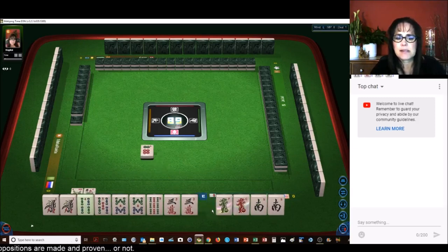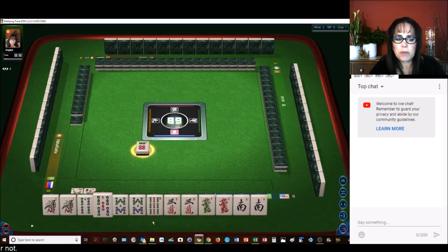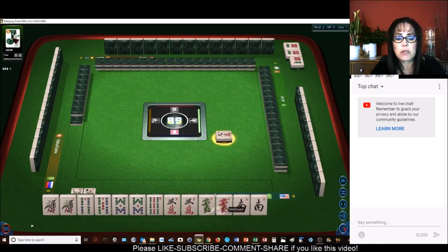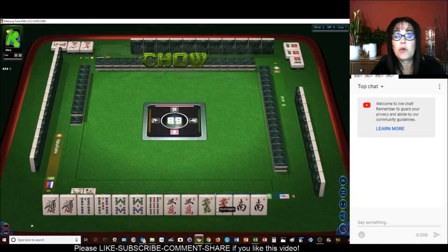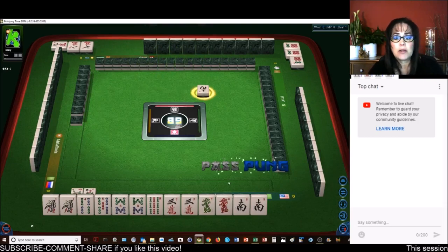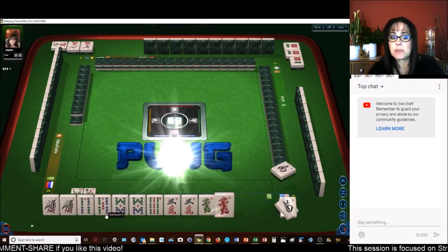Let's get rid of the 6 dot. We have 1, 2, 3, 4 pairs. All Pung is 6 fawn. So we need score elsewhere. We're going to need to pair up one of these dragons — we voided a suit. That's 7. I know what we could do — let's do Pung of Terminals.